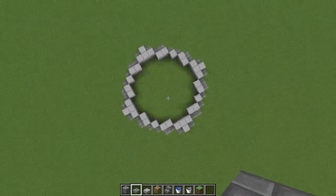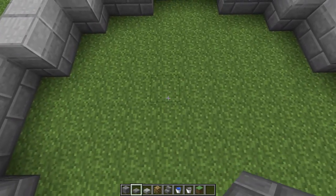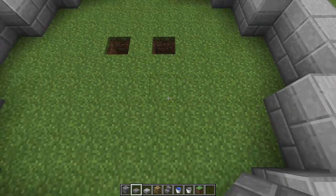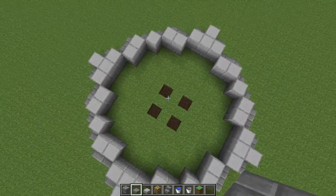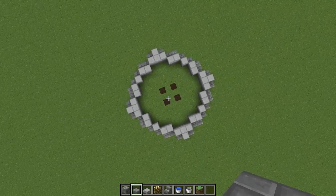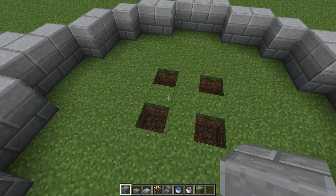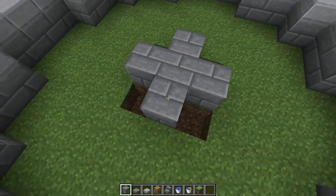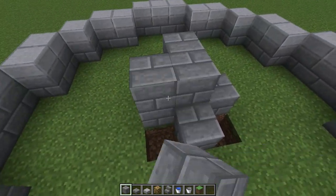Now follow along here because it's a little confusing. You're going to want to make a three-by-three square in the center — just do something like that to help you center out your build. Make sure it's centered in the middle of the fountain. Then you're going to place stone bricks and make them three high — like that.